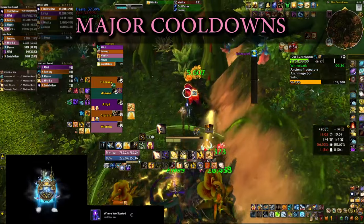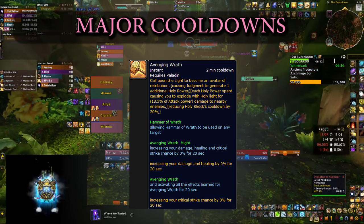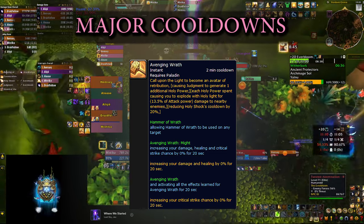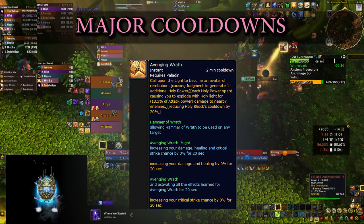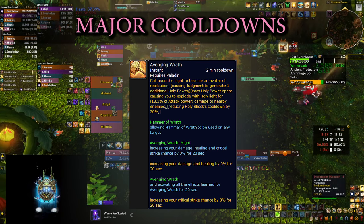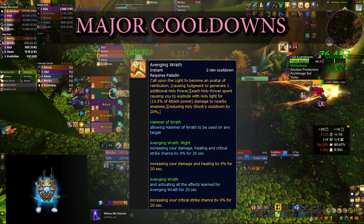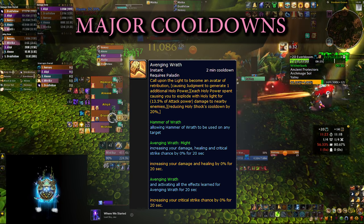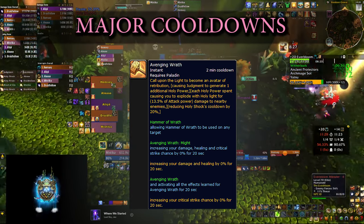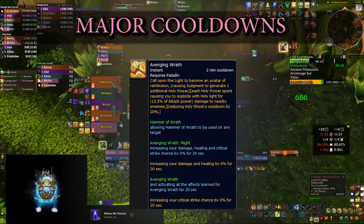Next is the Wings — Avenging Wrath is your major cooldown cast every 2 minutes. While in Wings form you get increased healing, increased damage, increased critical strike, and you can cast Hammer of Reckoning on any target. This is an extremely powerful cooldown, and keep in mind you can also proc Avenging Wrath from the Awakening talent by spending Holy Power and casting Judgments. Everything you do, you do much better during Avenging Wrath.